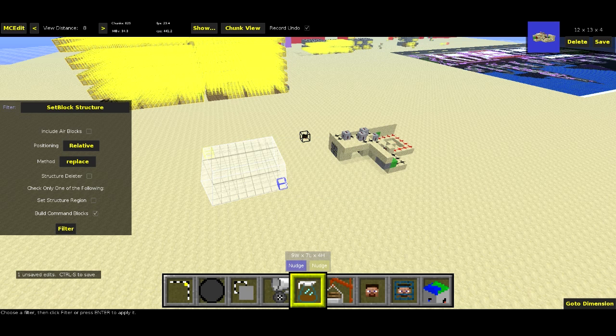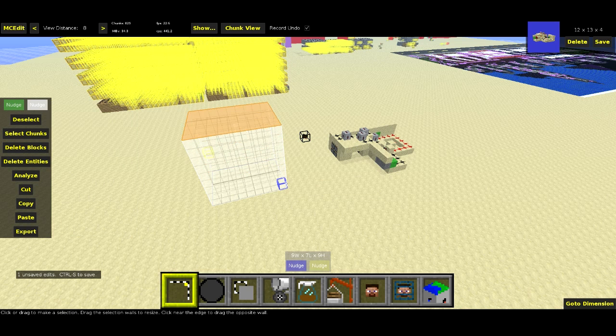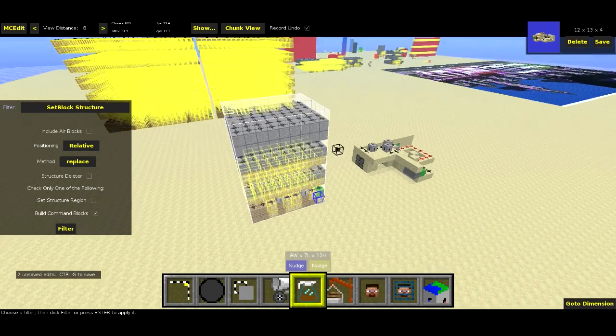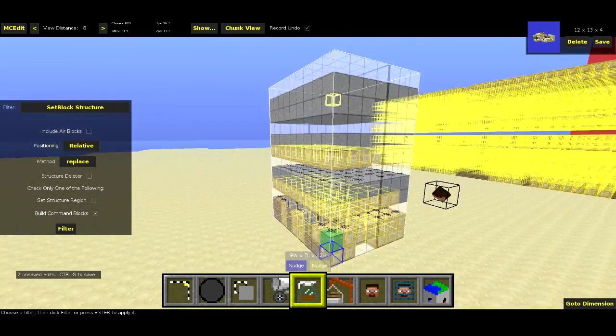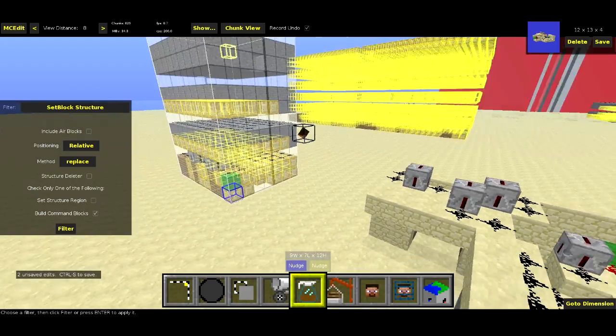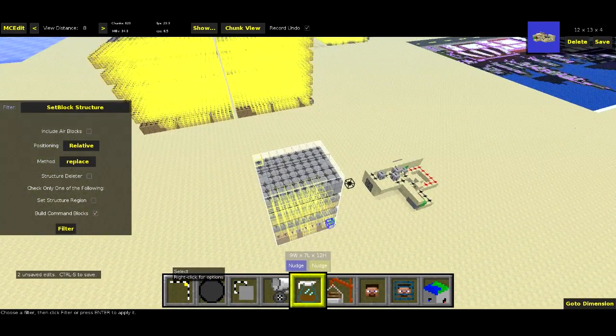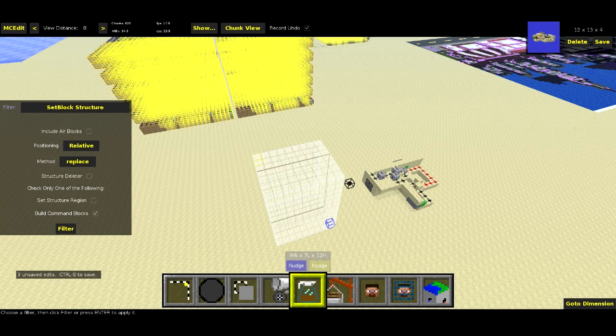So basically it fills whatever space you give it. So let me make it a bit taller, and it should work. And if I hit Filter, it should work now. You can see it kind of fills whatever space you give it. So you can shape the command blocks as you want. I'm going to actually delete that, but let me show you all the options here. So the first checkbox is Include Air Blocks.